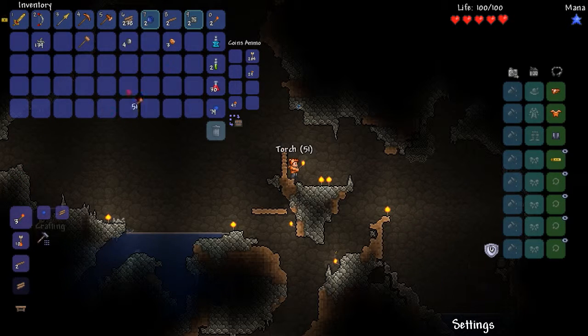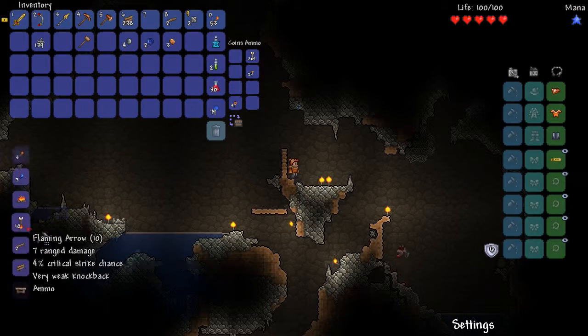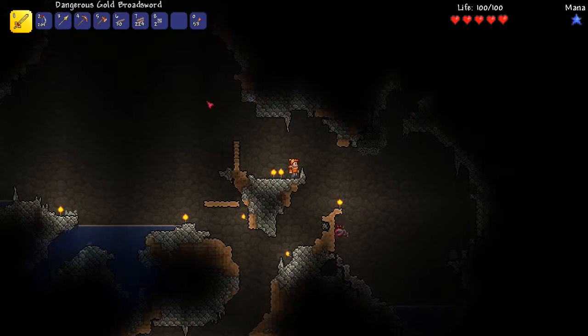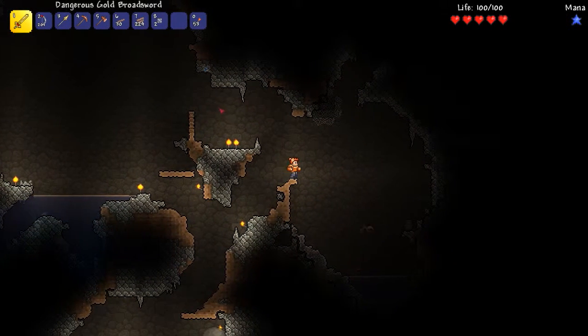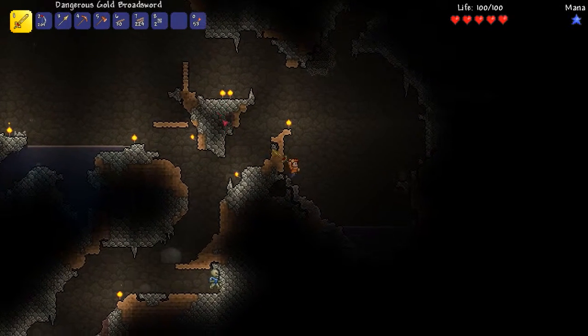I definitely need some more torches. I should make myself some platforms too. Okay there we go, now we're ready to attack whatever this thing is. Look out - there's a massive slime down there! Is that a crab?